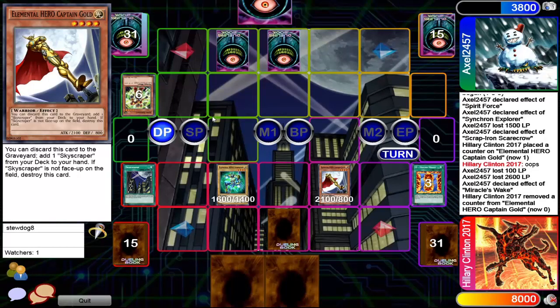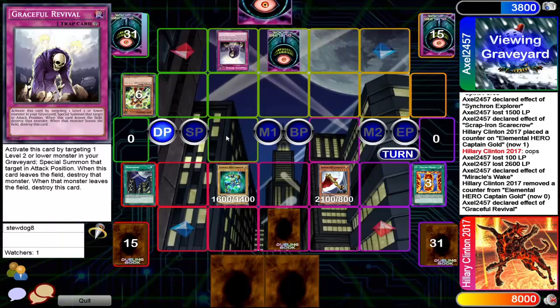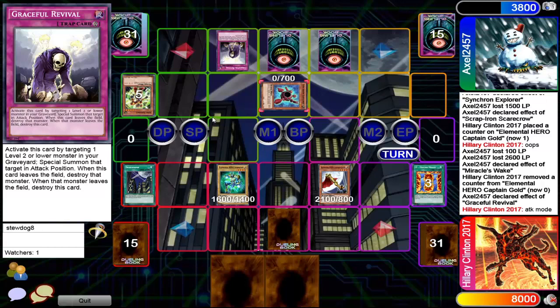Graceful Revival activated — special summon that target in attack position. Yeah, that is not attack position, believe it or not. But I really don't think it's gonna matter. Looks like Hillary is going to be catching his opponent in chat.